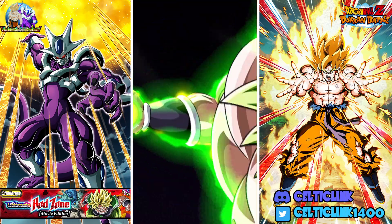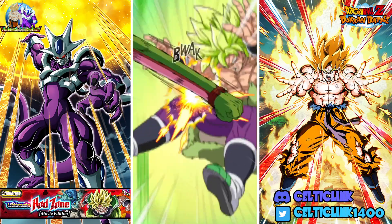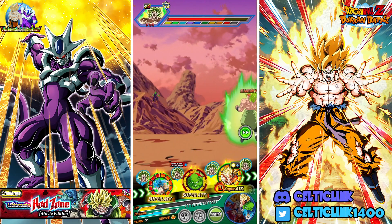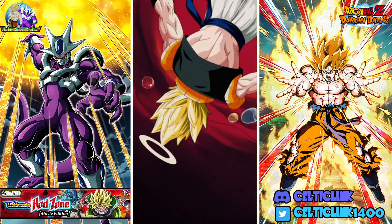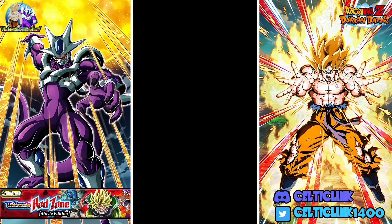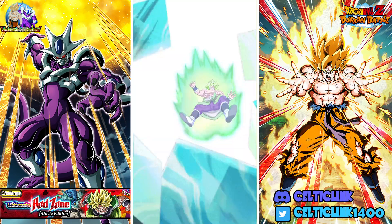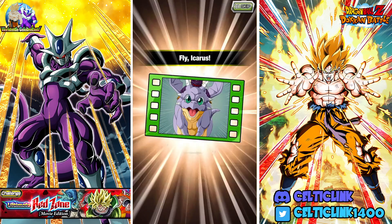Four digits of damage on Piccolo — that's actually not bad considering how hard Broly hits, especially after he super attacks. Piccolo is STR type, so if he were type neutral that wouldn't hurt at all. Nice Gogeta Kamehameha — we don't see that very often. Considering he's STR and still guarding, if he were type neutral that would have been double digits. That's actually pretty impressive. I'm impressed.